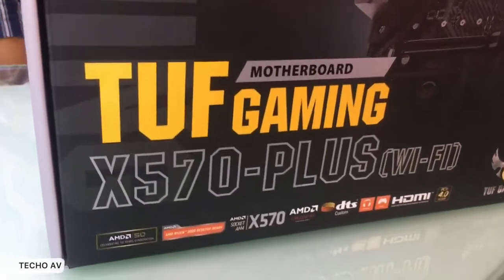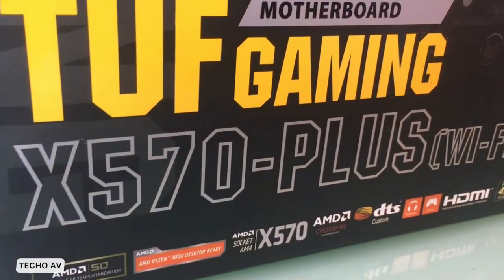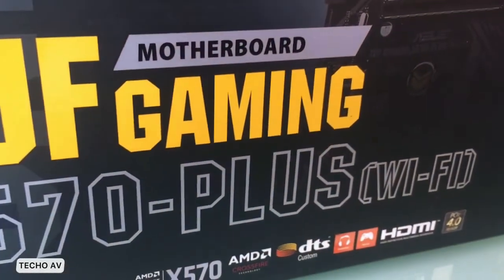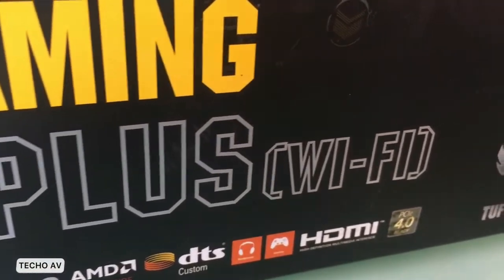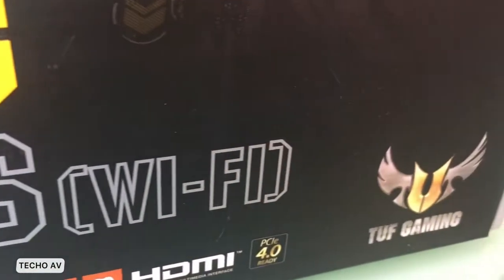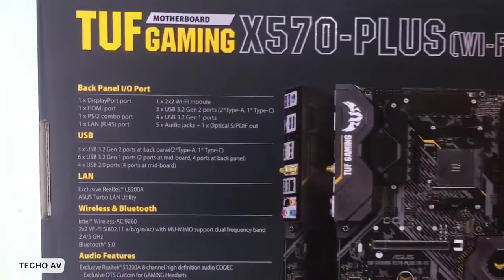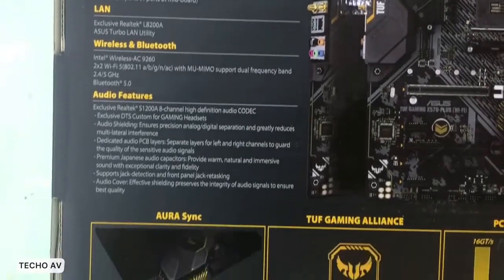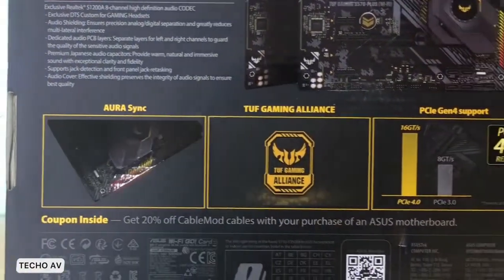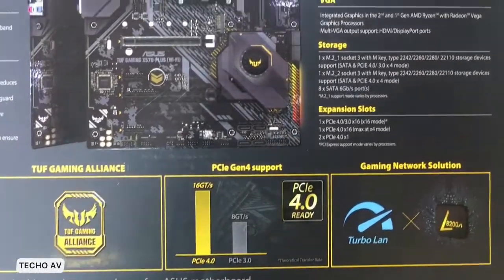TUF Gaming X570 Plus Wi-Fi — AMD AM4 X570 ATX Gaming Motherboard with PCIe 4.0, Dual M.2, Wi-Fi, 14 Dr. MOS Power Stages, HDMI, DisplayPort, SATA 6 Gbps, USB 3.2 Gen 2, and Aura Sync RGB Lighting. AMD AM4 Socket.